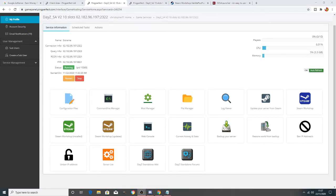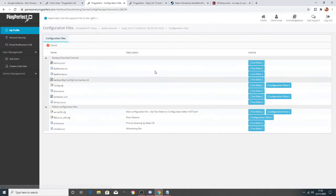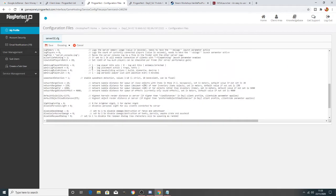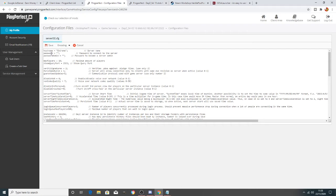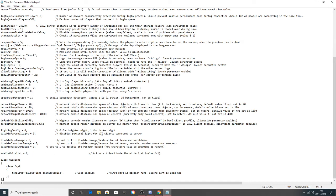Moving on, we're going to look at the configuration files. I strongly advise stopping the server before making any changes — I've been caught out many times making changes without stopping it and having them not save. Once you're in the configuration files you can change a lot: the server name, server speed, nighttime speed, lighting, and more. If you haven't worked with these before, don't be flustered — just make a backup of the original file first.